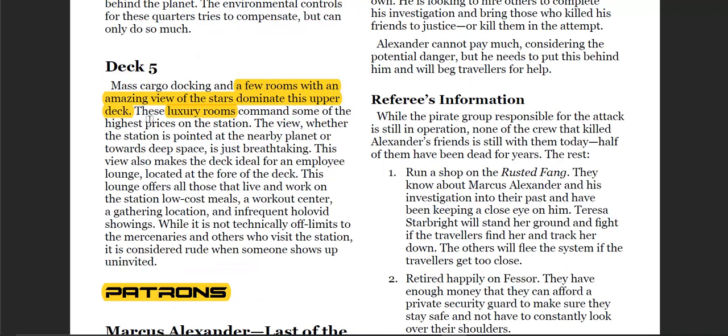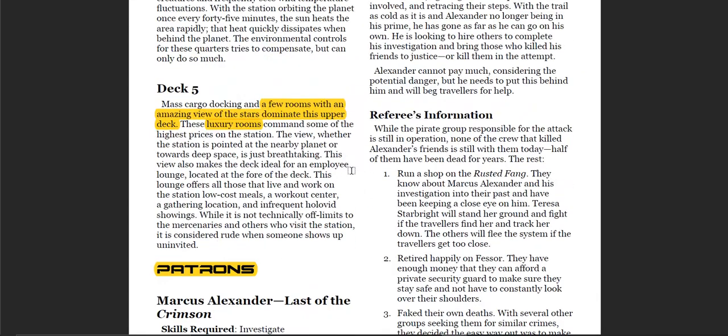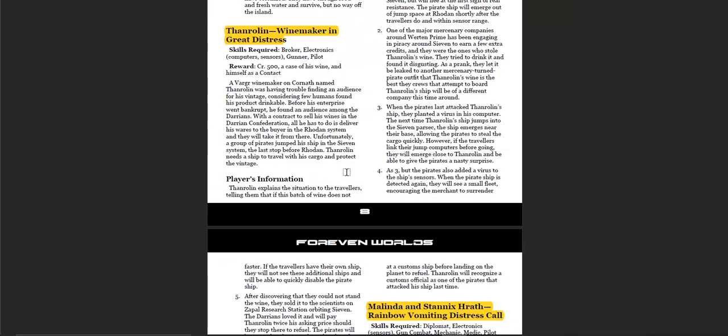Deck five has a few rooms with an amazing view — luxury rooms. And now we move into background material: patrons that you might find on the ship. One example is a wine maker in great distress, which sounds interesting.